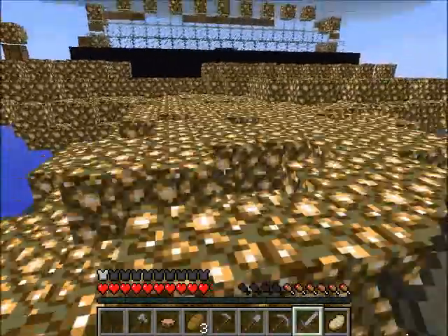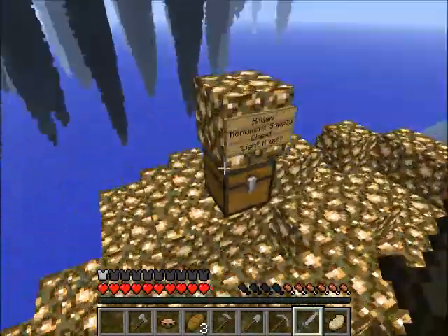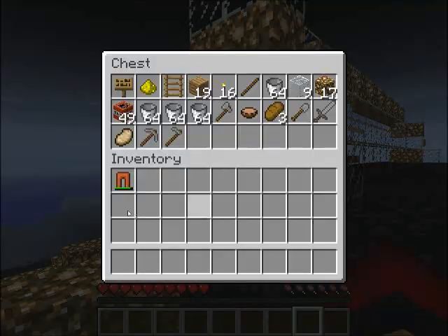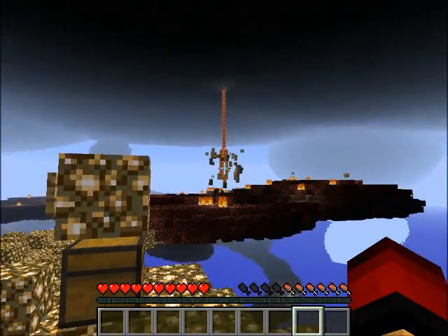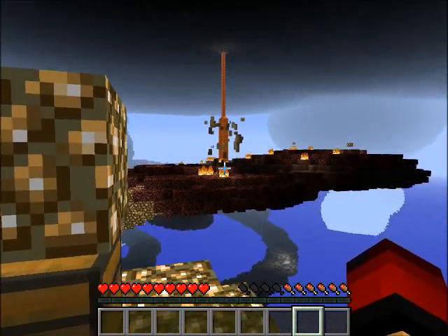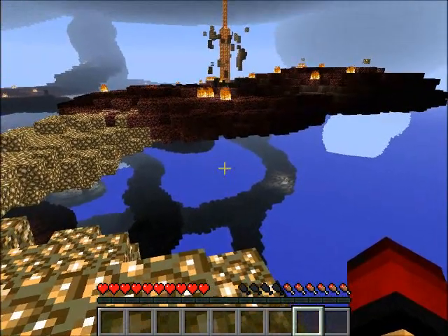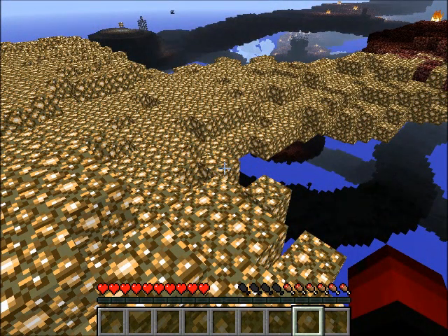Luckily there's only two — this would be so much harder if there were more of them. I almost forgot to take my pants off — pants away. Look at that, I would have died either way. It's just I'd actually die faster by actually trying to destroy a ghast spawner, so it just goes straight on through there and should be coming out the bottom.